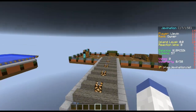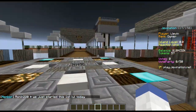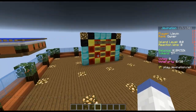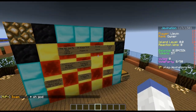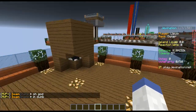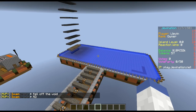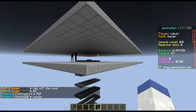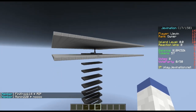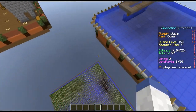Coming in at number 10 is user Buddha Belly, and this is his island. I really like the four corner design, I gotta be honest — this is nice. Let's go ahead and take a look. We'll fly over here first. I just want to look around their island and see what they've got. Okay, so a little sign wall, pretty cool. Some storage, enchanting, a snow golem spawner.